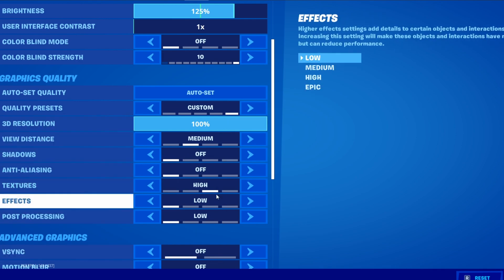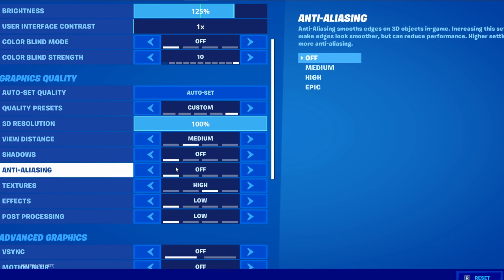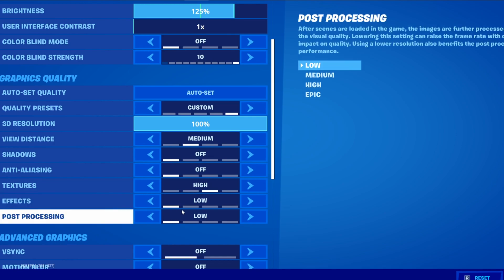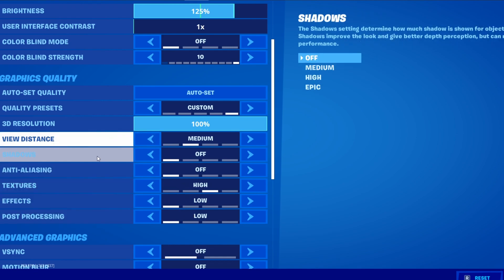Turn shadows off — don't put shadows on at all. Same with anti-aliasing, I don't recommend you turn that on either, same with effects and post-processing. If you don't know what these all mean you can read the descriptions in-game. I recommend putting all of them to low.